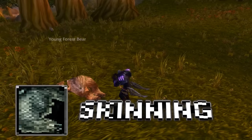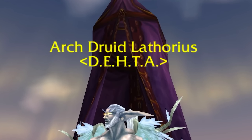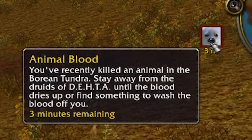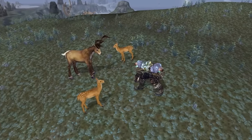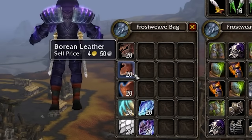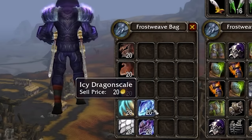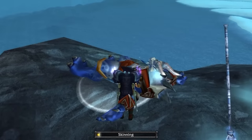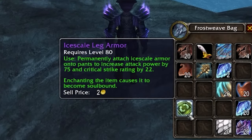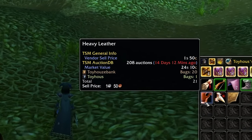Coming in at number 17, we have Skinning. Any time I make a new character and plan on just leveling, I always get Skinning anyway, because it's free extra gold while you level. You're going to end up killing beasts, and Skinning in Wrath, like in Vanilla and TBC, just integrates with what you're already doing. Since so many people choose Skinning, it usually drives down leather prices on the auction house — simple supply and demand. It might just be better to vendor the leather while leveling, but compare vendor price to auction house price before you make any moves.